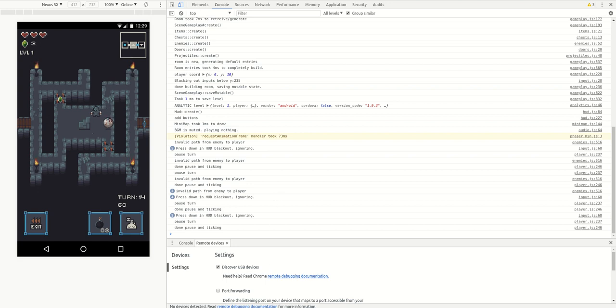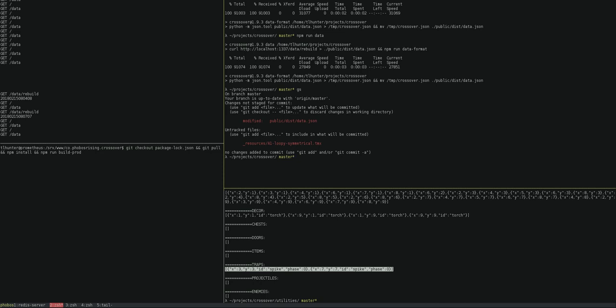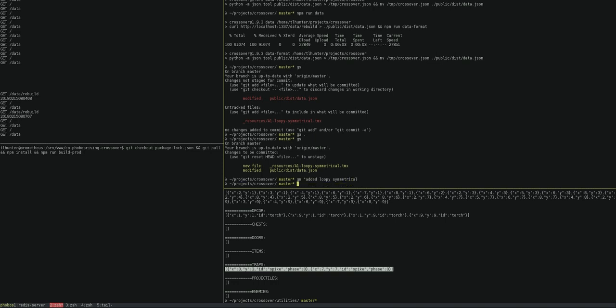I'll get more into the gameplay in a future video. So that's how we add content to the game. Now that the content has been added, I'm going to commit it to git. Actually, I'm not actually going to commit it — I don't actually want the first room to have traps in it or death knights. So this doesn't make a good fit for a first room. Let me just fix that real quick.